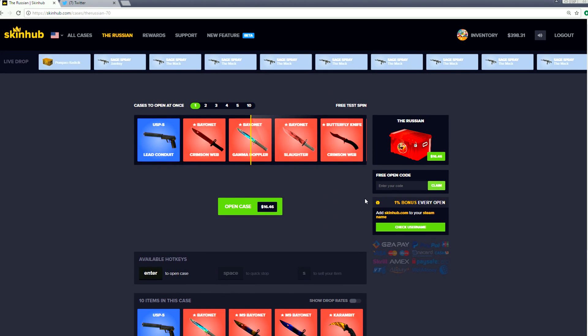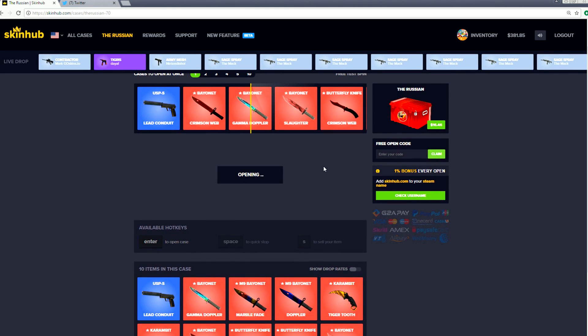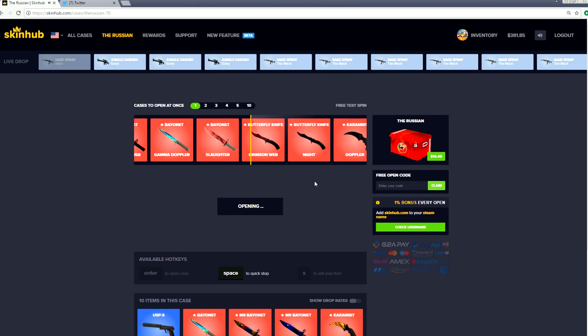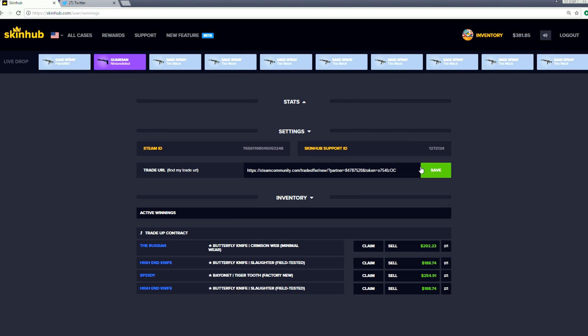We are gonna try the Russian case - I'm feeling pretty good about it. We're trying to stay away from the Lead Conduit. Let's see if we can get something good. Please be with me... we did it! Holy shit guys - the butterfly knife crimson web! Thank you, Mother Russia! $292 worth of knife - hell yeah! That might be the best one we've got so far. Let's check our inventory - butterfly knife crimson web, tiger tooth factory new, and two butterfly slaughters. We're in good shape.